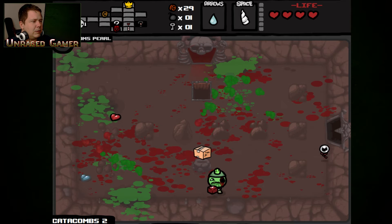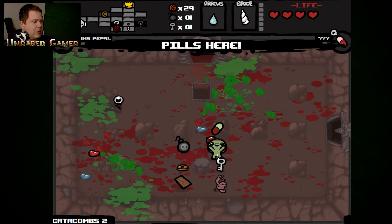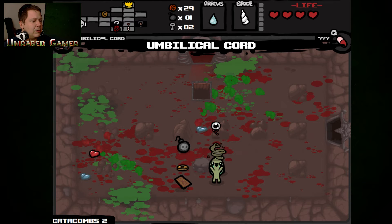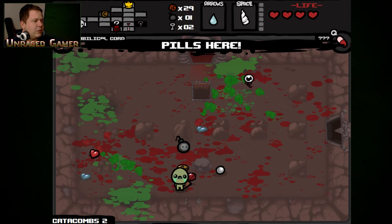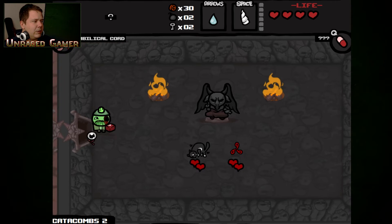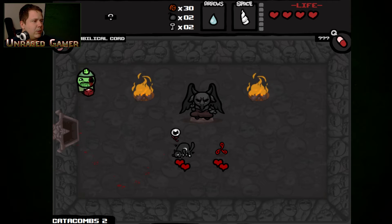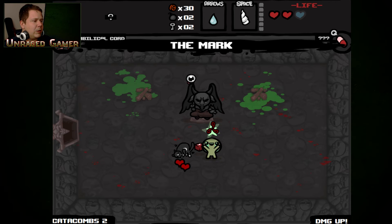I was thinking about using invincibility. I'm going to save that spirit heart. I have another key. We have the death card. We have a pill, and we're not going to take the pill until after we go to the devil room. We have the Mark — we're going to take the Mark.